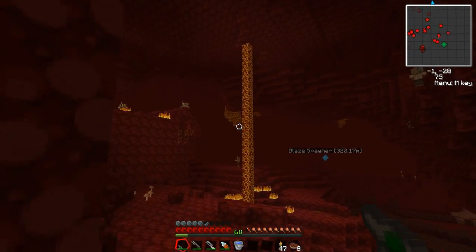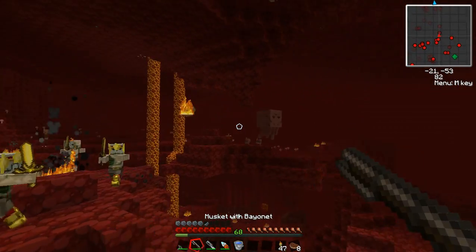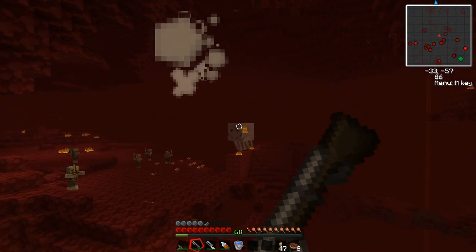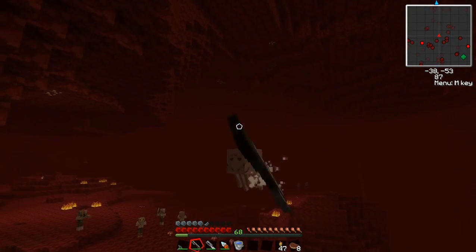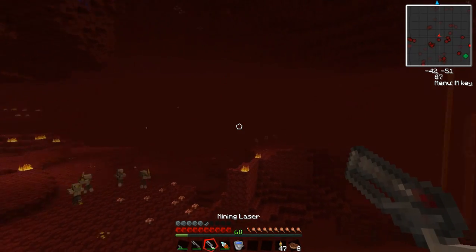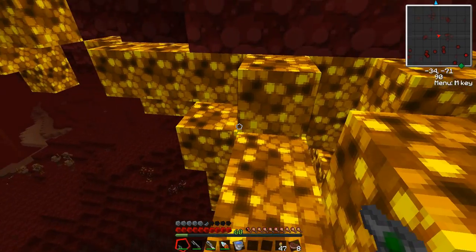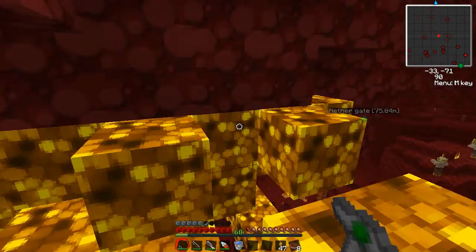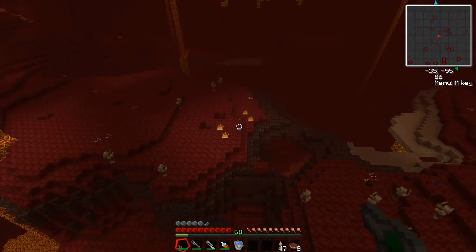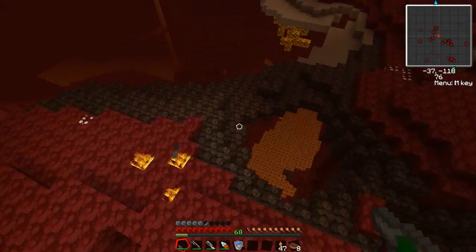Over here we can see some glowstone — just this stuff here. Other reason you want the jetpack? Ghasts fire on their own terms. You can just fly up here with your jetpack and break the glowstone. So that's reason number one you want it. Navigating the nether is a lot easier with a jetpack.